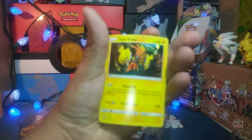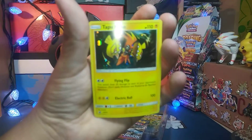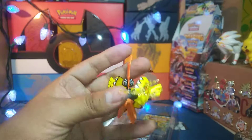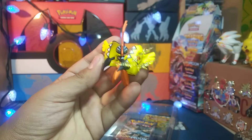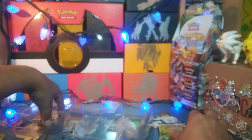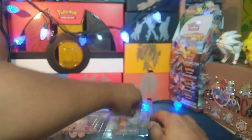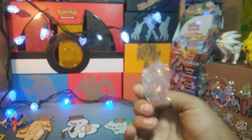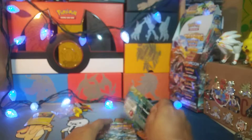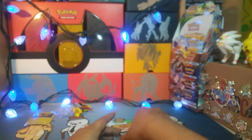Alright, a quick look at the promo card — there we go. Quick look at the figure — pretty neat. Then we got four packs: two Guardians Rising, a Steam Siege, and a Sun & Moon base. And that's just a little prop-up thing for the figure. Put those in the back.